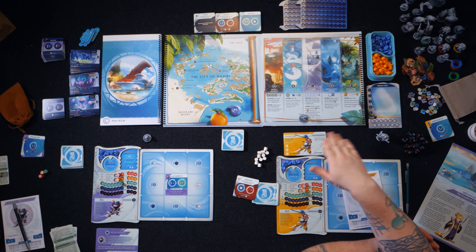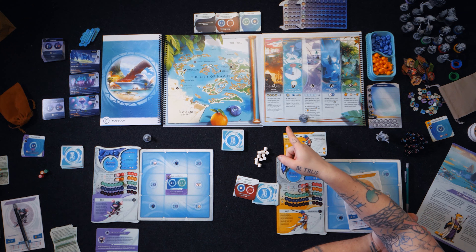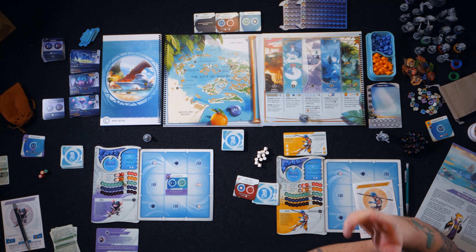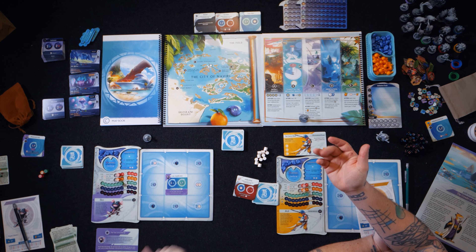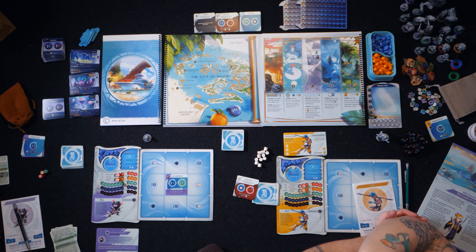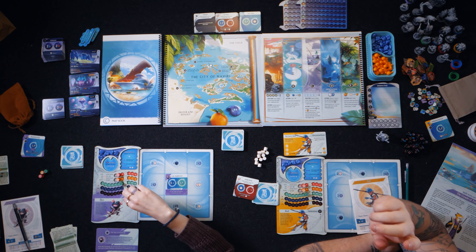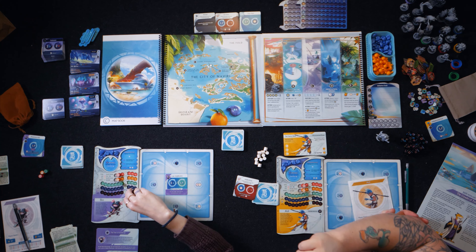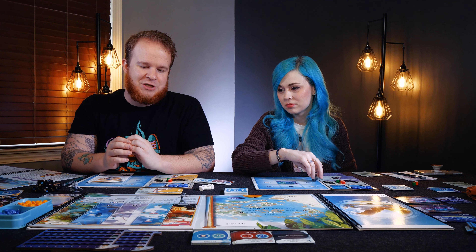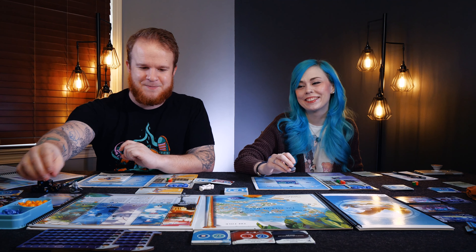Now we're going to go through our action selection and resolve left to right in clockwise order. Desert market — if we decide to go here, we could draw up items from the bag, and that's going to allow us to get little modifiers that pop onto our grid. They cost fruit to buy. We have Temple of the Breaking Waves where you can gain experience, the Citadel Research Lab where you get to upgrade cards, Meditation Springs where you can advance your trait, and the Floating Guardians which are going to be full of luscious mango oranges — they look delicious. I want to eat even the plastic ones.